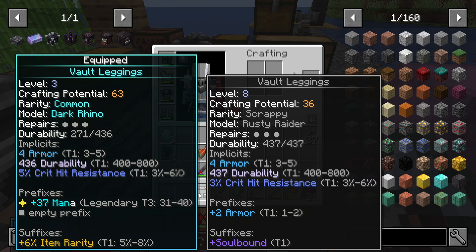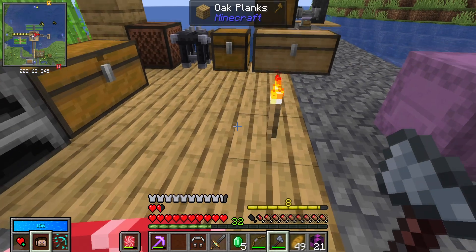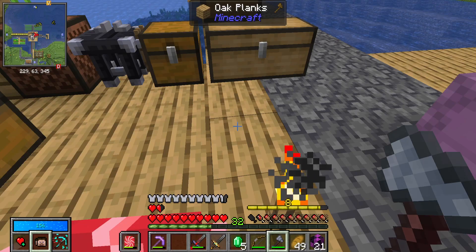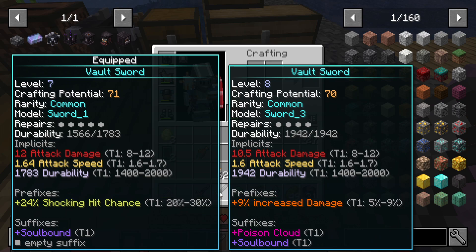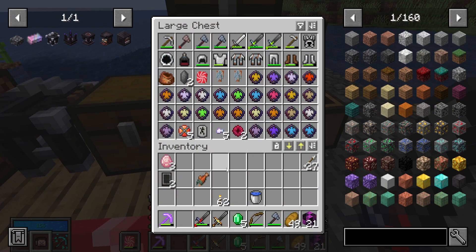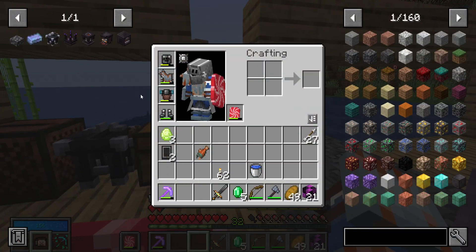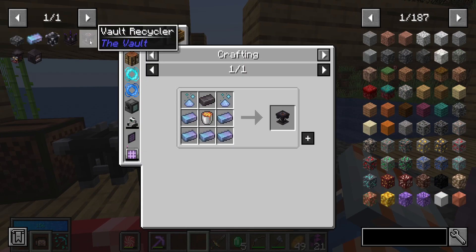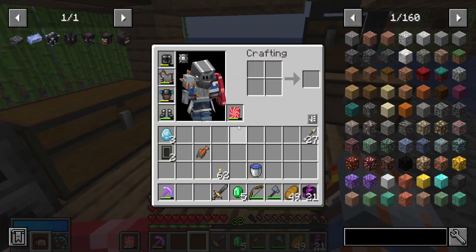The leggings — less armor, more armor technically because of the prefix. Better durability, less quick good chance — not as good; these leggings are just too good. Then the sword: 9% increased damage, poison cloud, good attack speed and agility — that's pretty good. I'm gonna stick with this one. I'm always updating my sword. Eventually we'll get a vault recycler to recycle rubbish, but it requires more chromatic steel and it's just a pain.